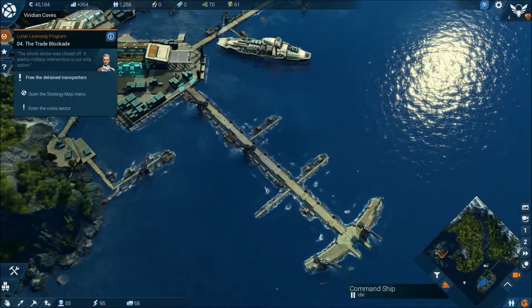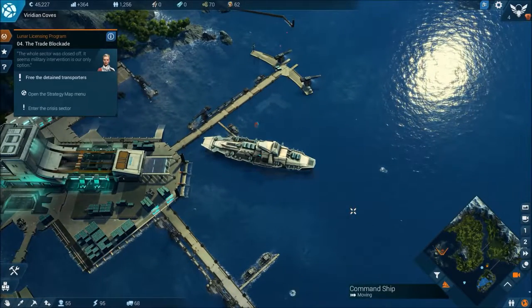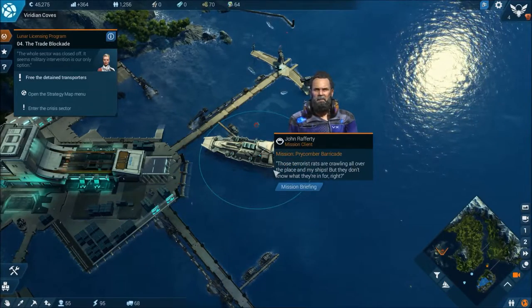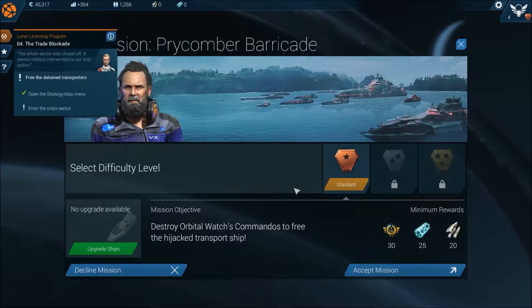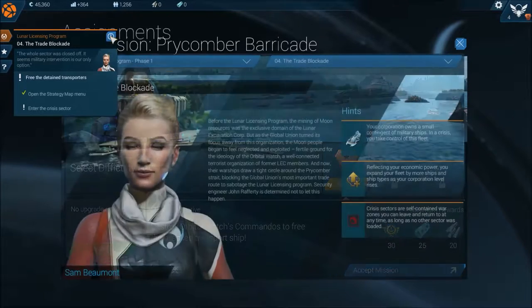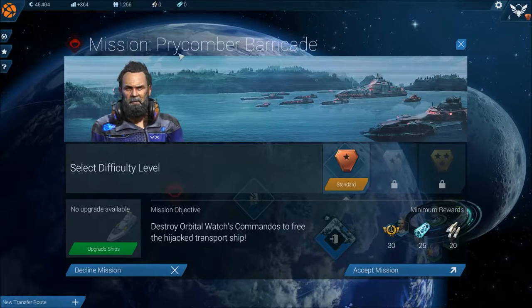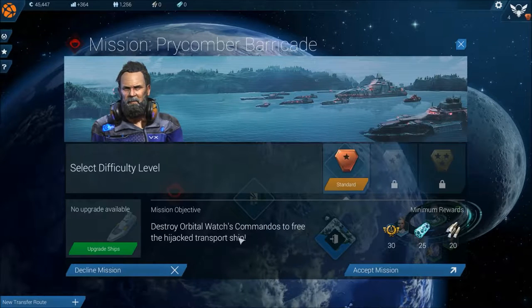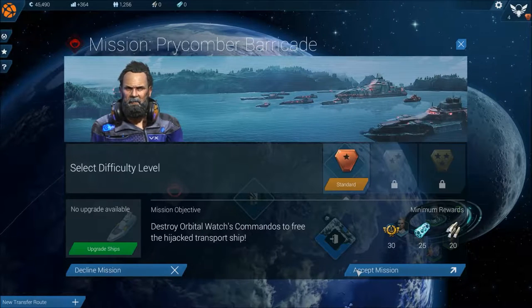Is that it there? Let's get our command ship over here. Those terrorist rats are crawling all over the place on more ships, but they don't know what they're in for. Mission: Prycumber Barricade. Destroy orbital watch commandos to free the hijacked transport ship. Upgrade ships. Decline mission. Accept mission.